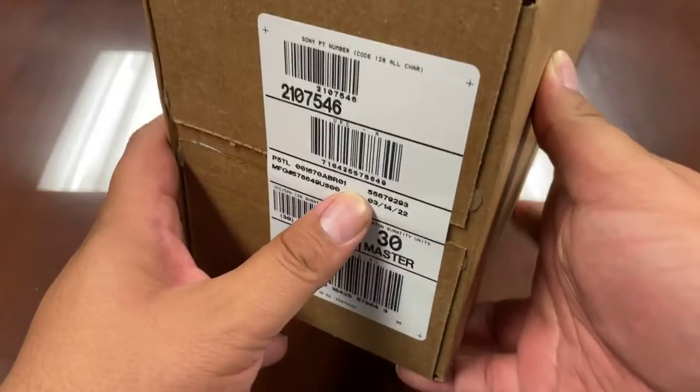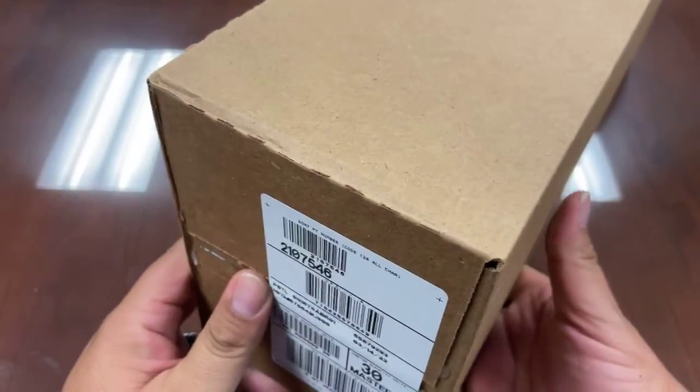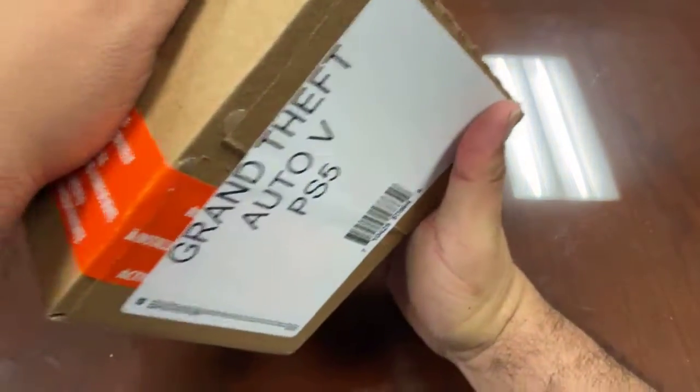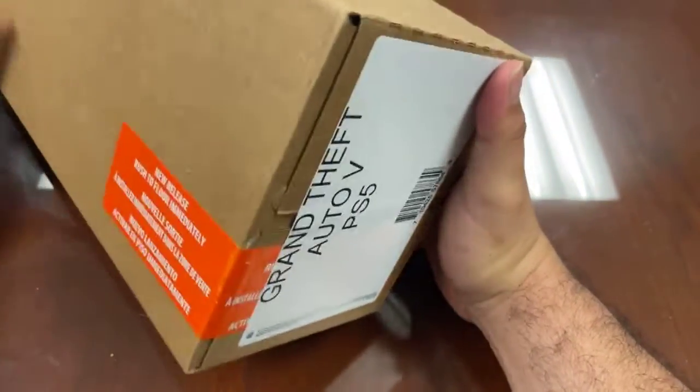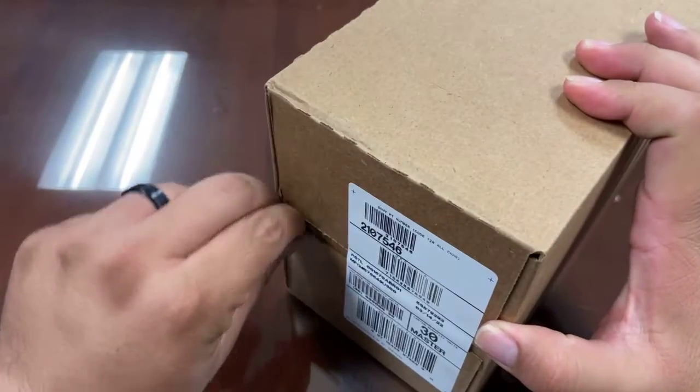We're going to get the UPC right there. What is this game you probably asked? This is a master case. Let's talk about that for a second. Many times games come in master cases — this is how they're shipped out. And this is 30 copies of GTA V. This is the label that we put on here at work so we know what we're dealing with. Most people can't just look at this and be like, I know what that is. So let's crack it open.